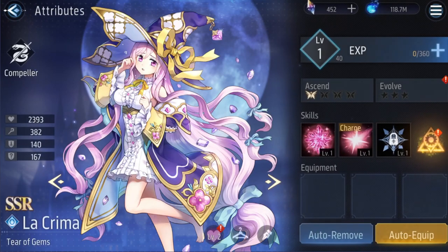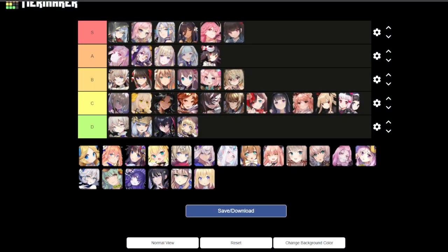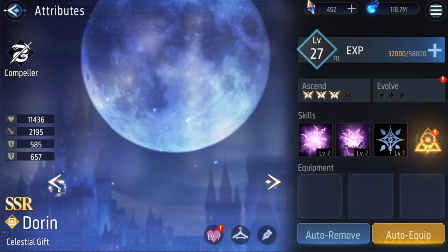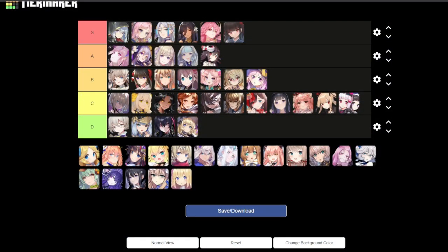Next is Lakrima — nothing over the top. She's like the shy girl from the story. Nice pink hair, the witch vibes — it's cool. B tier.